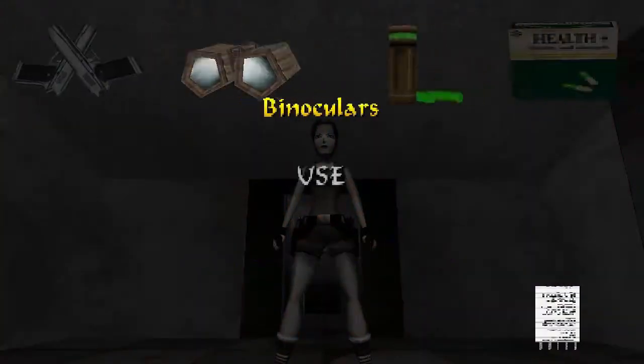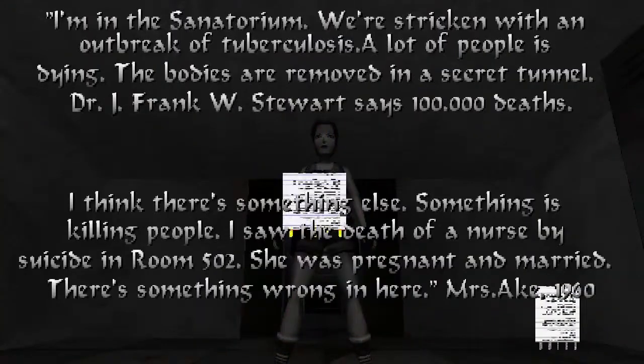The diary reads: I'm in the sanatorium. We're stricken with an outbreak of tuberculosis. A lot of people is dying. The bodies are removed in a secret tunnel. Dr. J. Frank W. Stewart says 100,000 deaths — I think there's something else. Something is killing people. I saw the death of a nurse by suicide in room 502. She was pregnant and married. There's something wrong in here. Mrs. Ake, 1960.